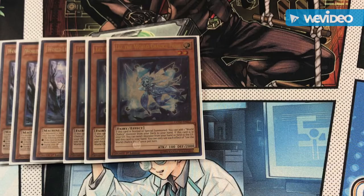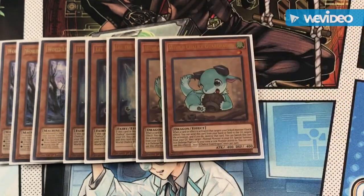Next up we have a World Chalice archetype hand trap. It doesn't only have a hand trap effect, but it's also got a graveyard effect to banish himself and summon a vanilla from your graveyard. This is my favorite card in the deck.